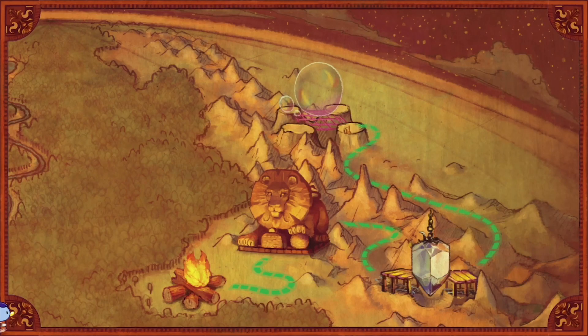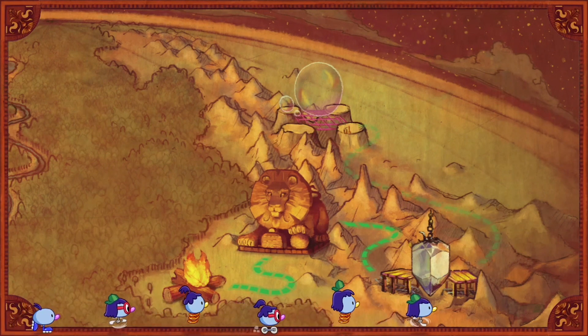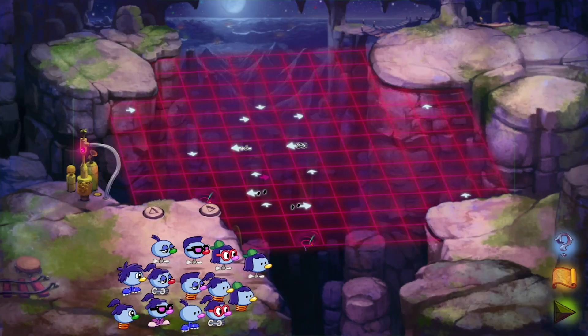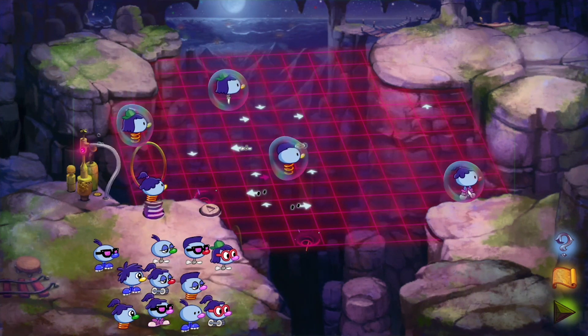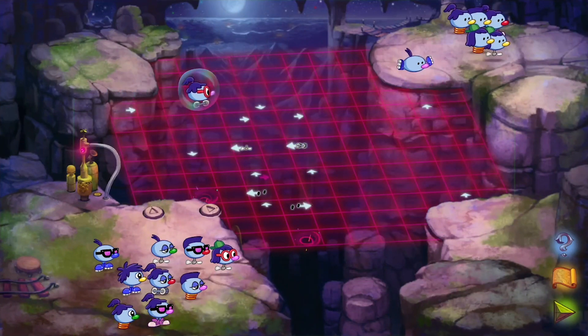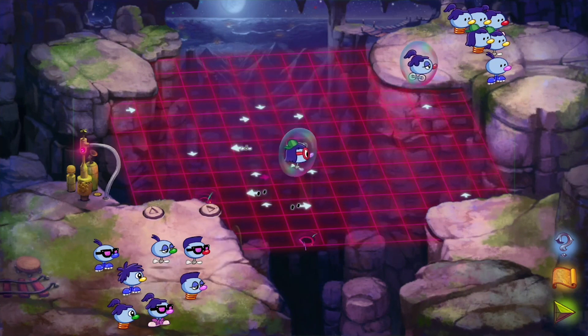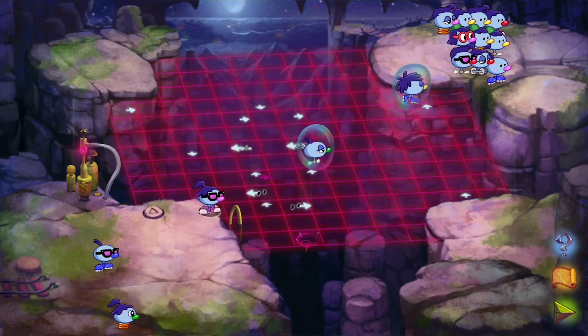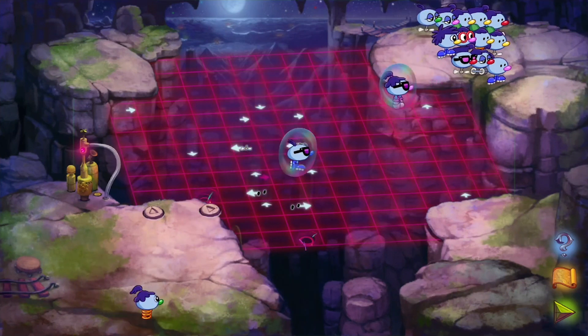Our final puzzle is Bubble Wonder Abyss. The final obstacle is another chasm, but this time the Zoombinis must encase themselves in bubbles to navigate a perilous automated maze. The arrows show what direction a Zoombini will go when they touch it, but be careful — whenever a Zoombini touches a red arrow, the arrow will change direction. There are also black holes that suck in any Zoombini unfortunate enough to enter one. Careful planning is required to help the Zoombinis to their new home.